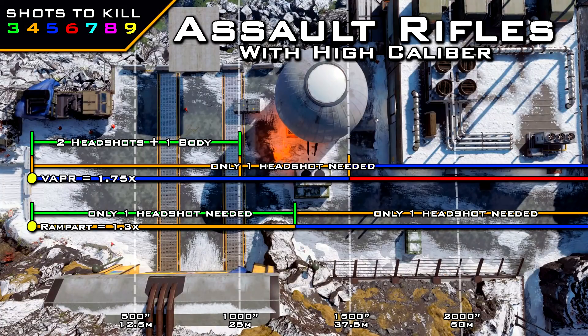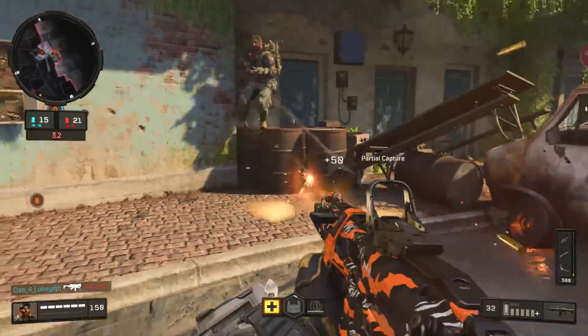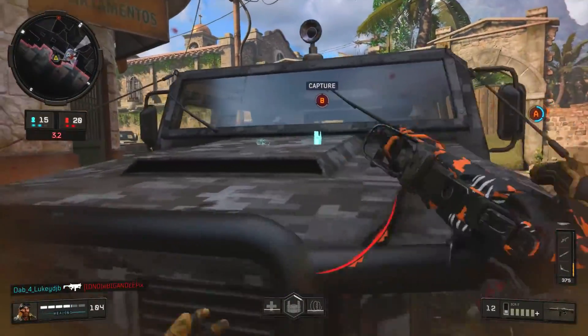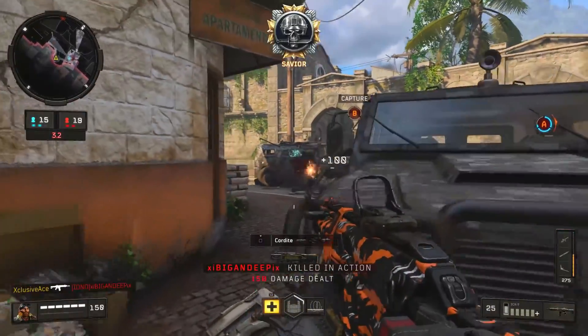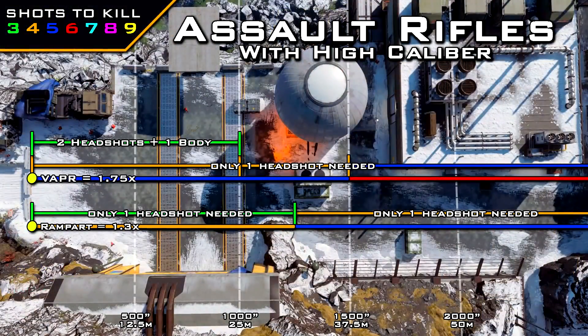The Rampart has the lowest high caliber multiplier at just 1.3 times, but it still means one headshot mixed with body shots reduces the shots to kill at any range — within the standard four-shot kill range, just two body shots and one headshot equals a kill. Also worth noting: the Rampart has two tiers of high caliber, and many people wonder if they stack to increase the multiplier — they don't. High caliber 2 simply extends that 1.3 times multiplier down into the chest, so you'll also get that multiplier on chest shots, enabling a three-shot kill with two leg shots and one chest shot.